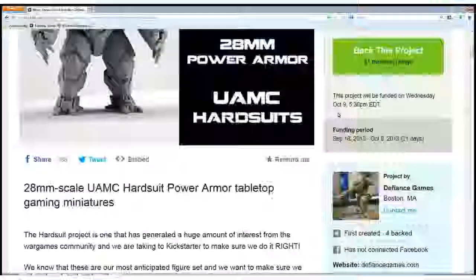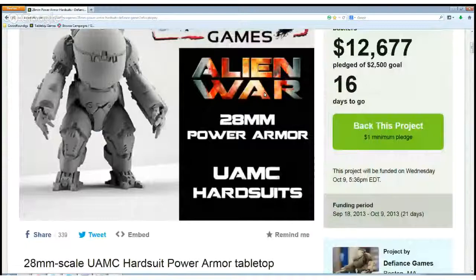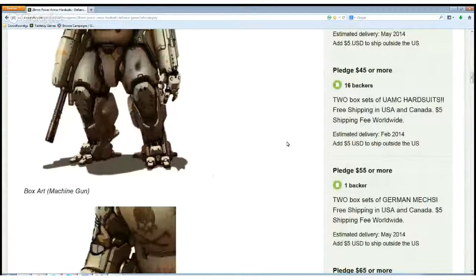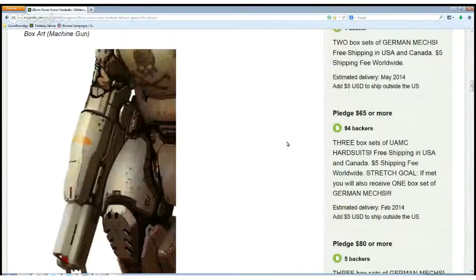For the perks, there are a lot of options. In the first one you get all the miniatures of the Alien War game, and after that you get a pack of heavy armor miniatures. It gets cheaper depending on which tier you choose. The best value is $65 — you get 3 box sets of UMC hardsuit with free shipping in USA and Canada, and if the stretch goal is met you also receive 1 box set of German match.